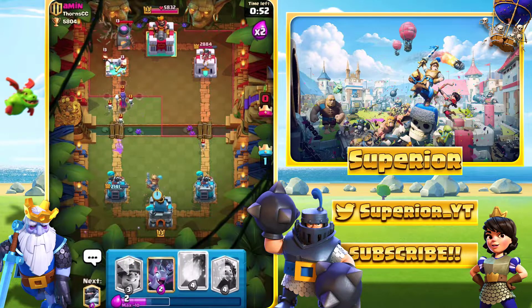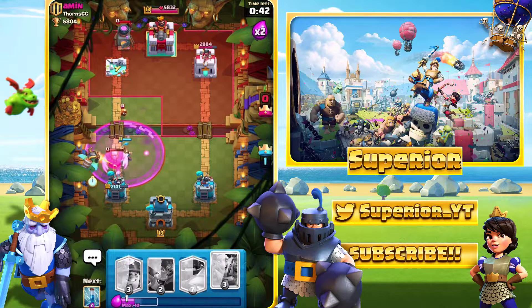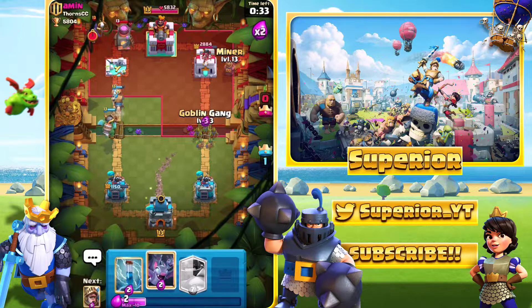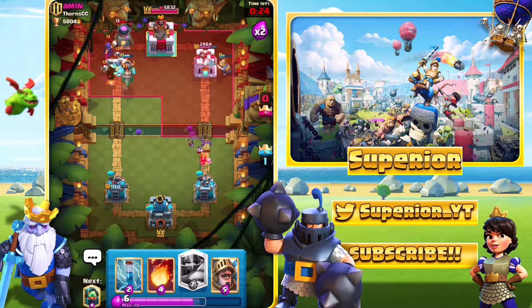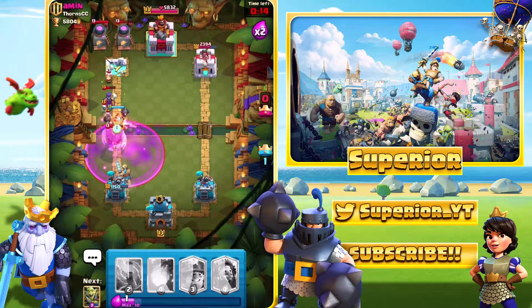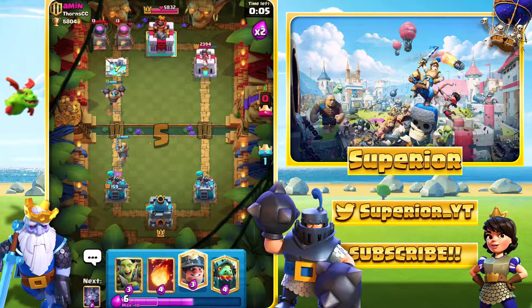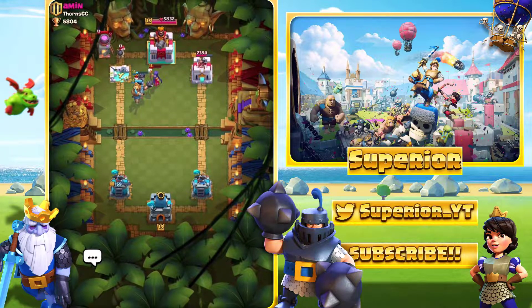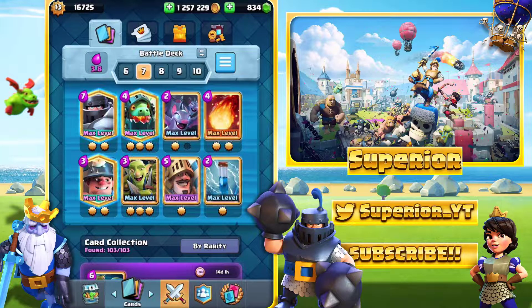We need to defend: all he has to do is go Giant-Rage-Witch to eliminate my tower. We deploy to prevent that and bring in the Inferno Dragon. He Rages — hopefully we can take out everything. The Giant goes down, we go all in with Bats for the Valkyrie. Prince at the back on the left, Miner on the right. When he goes Giant at the bridge, Mega Knight takes out the Witch. He Zaps, we Zap back and save our tower. We win all three games — thanks for watching, like, comment, subscribe!